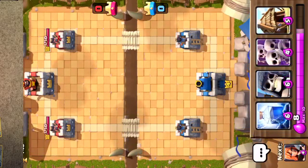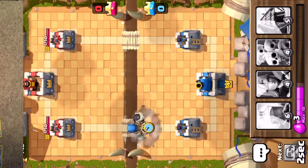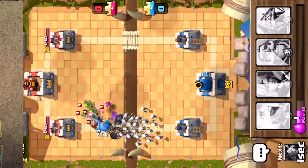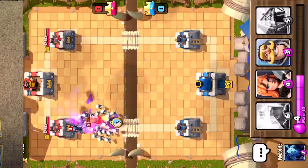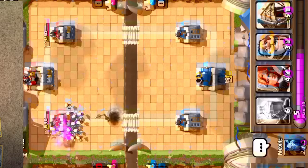Okay, so I just unlocked this dude Giant Skeleton and he does a lot of damage. I'm going to let him go in and then I'm going to send a Skeleton Army behind him to defend him. Because that would make sense because he's going to die. Then he has a giant bomb behind him that destroys almost everything.